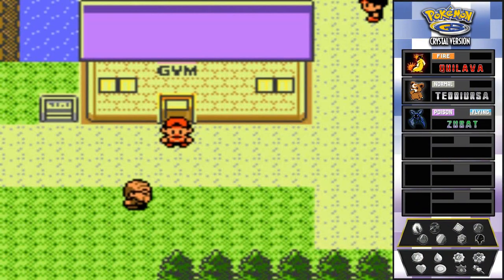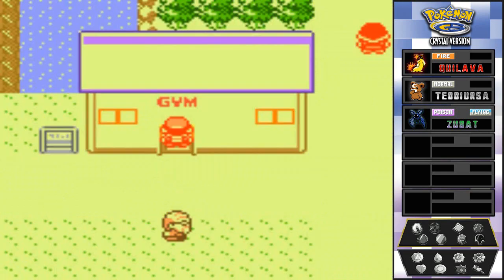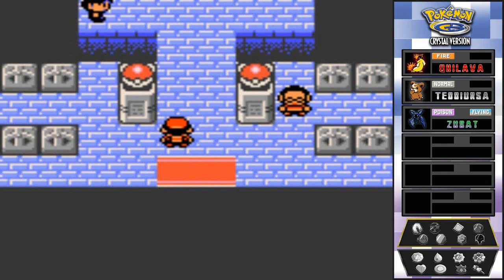What's up guys, it's me your badass host Draven, and welcome to another episode of our Pokémon Crystal walkthrough. In the last episode we went through the Sprout Tower, succeeded in beating a few sages, got HM05, and leveled up our Pokémon a little bit. Now it's time to go to the Violet City Gym, which is the flying type gym.